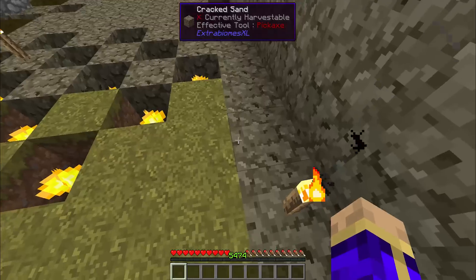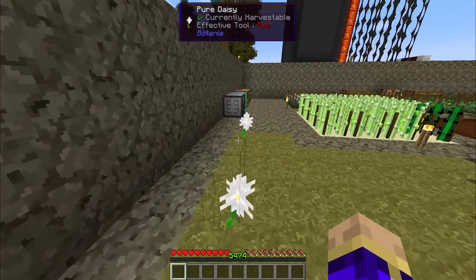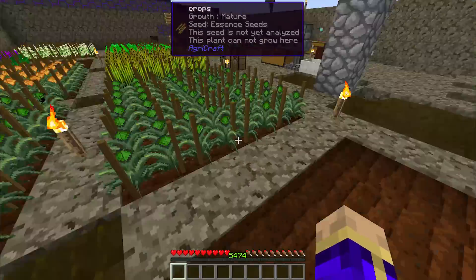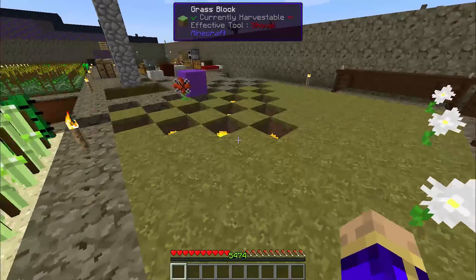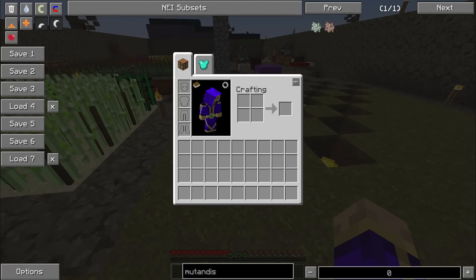For Witchery, Cracked Sand has been added to the Rite of Nature's Power — a really cool Circle Magic Rite that creates a forest of your choice in the place you put it. You can define what kind of trees grow in that forest with a sapling. That is a really awesome way to help re-green the area, and I'm going to be making extensive use of it in the future.